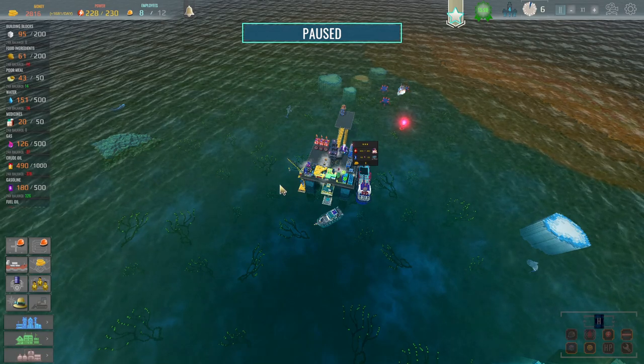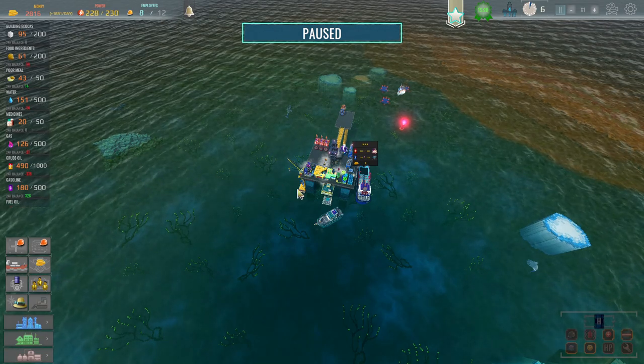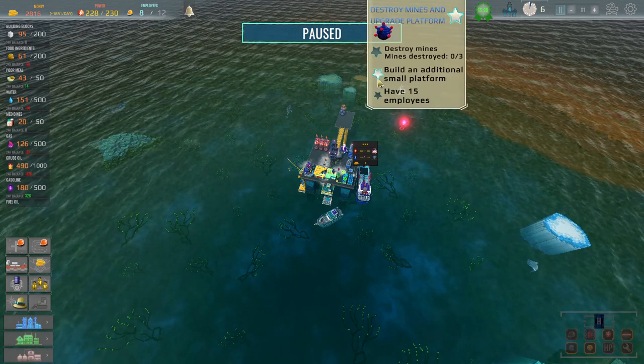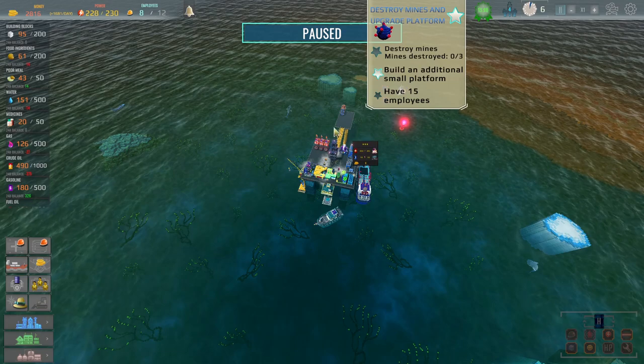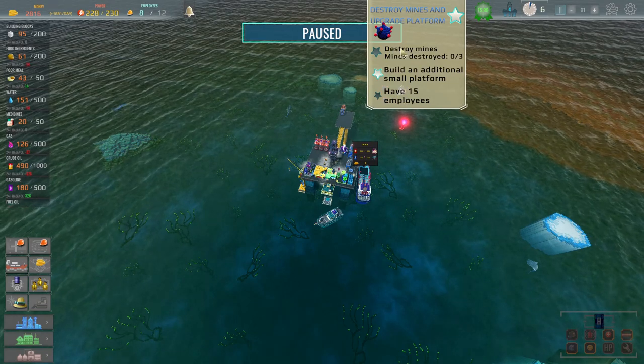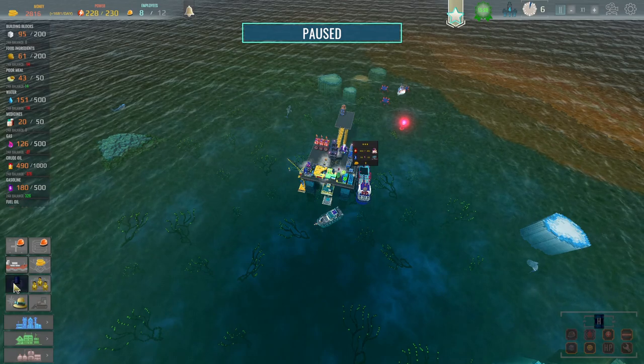Hello, I'm Drawing Pin and welcome back to Drill Deal Oil Tycoon, in which we are just taking on the first scenario. We've got one of the stars out of three, which is to build an additional small platform. We need to get 15 employees and also destroy the three mines, which I think we were working on the research for.